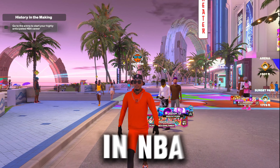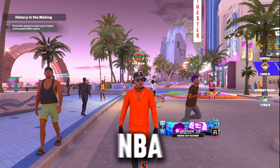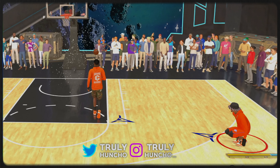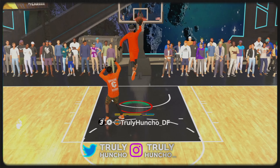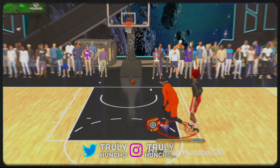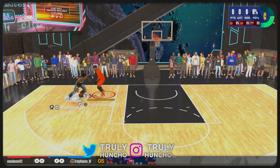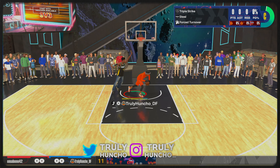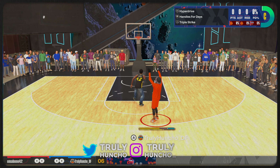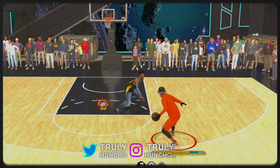This sharpshooter build in NBA 2K24 is the craziest catfish build you will see. This catfish sharpshooter build is a cheat code. This build can throw it down over everybody, hit contested midis over everybody, and has a post game for all types of post fades. You also got defense on this build so you can get a lot of stops, and after that hit easy threes.